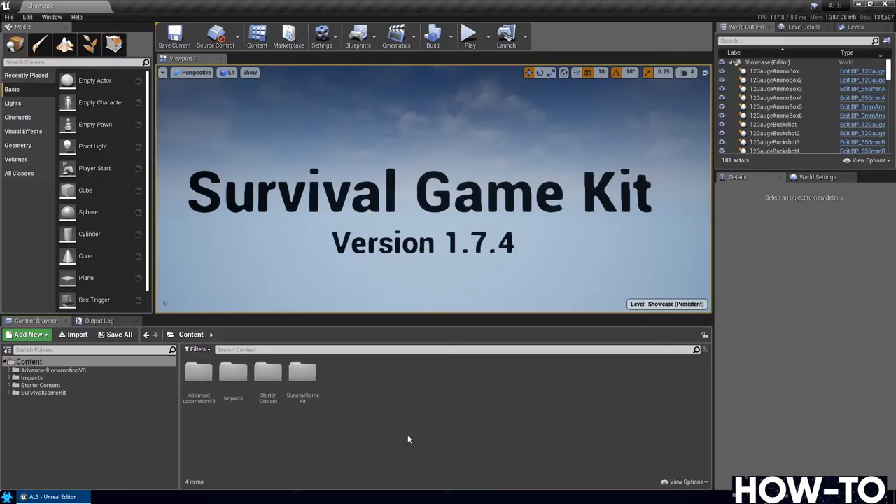Today we're going to go through the process of implementing the 1.8 patch to Survival Game Kit version 1.74. This particular video is going to be using the Advanced Locomotion System and Survival Game Kit merged versions that I've done in previous videos. If you are using just a plain Survival Game Kit without Advanced Locomotion System, I have other videos for that. If you are using the merged one based on my videos, then this is the series you'll want to go through.